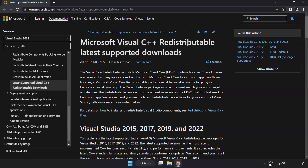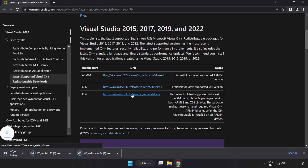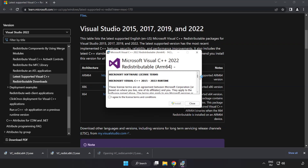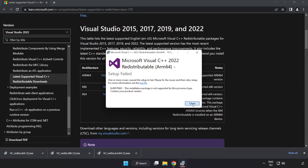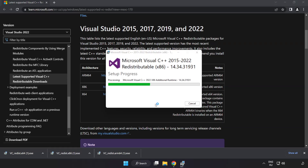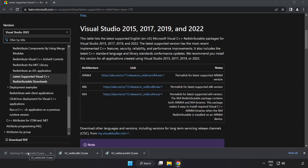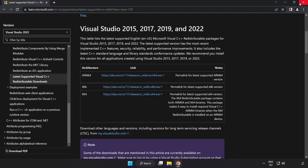Go to the website link in the description and download three files. Install the downloaded file. Click I agree to the license terms and conditions and click Install. If it fails to install, no problem — repeat for the other files. Click Close and repeat for the other. Close the internet browser.